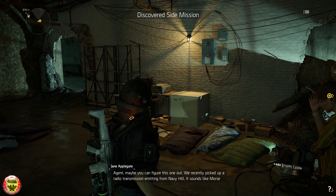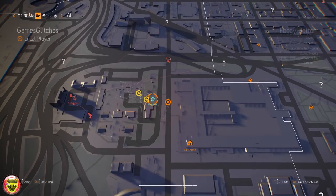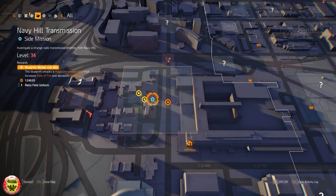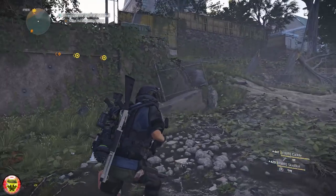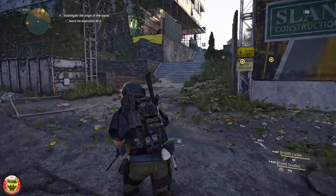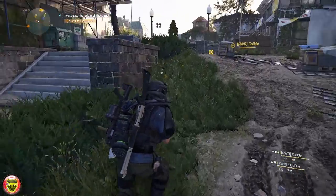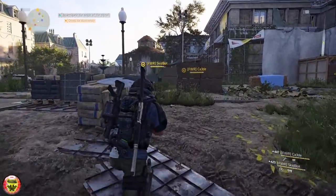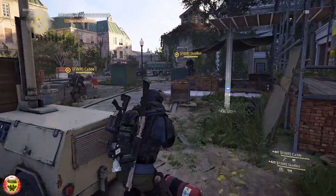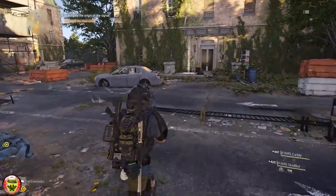If you take a look at your map you will have a new mission located slightly north of where you picked up this current mission. This mission is going to be very short but there are some things you need to be aware of. Once you enter and proceed through the mission you will see a house that the mission is leading you to. Once you enter this house you have to proceed up the stairs.